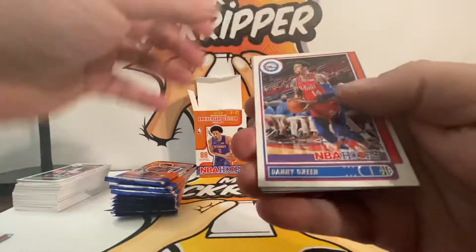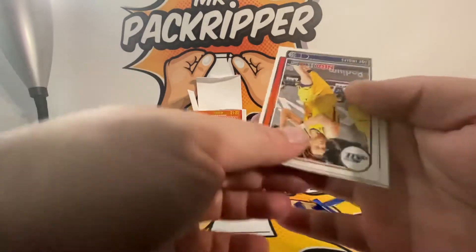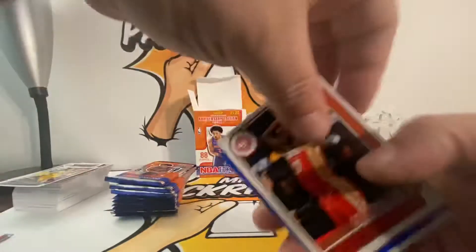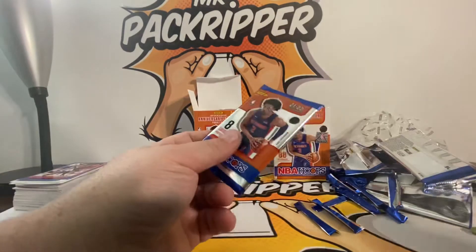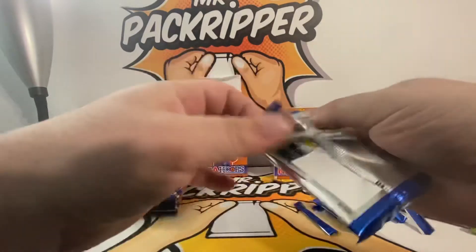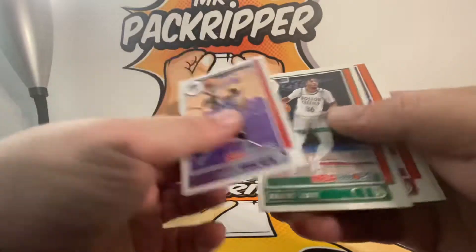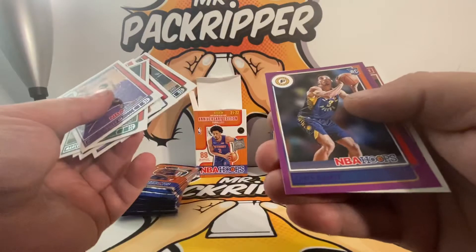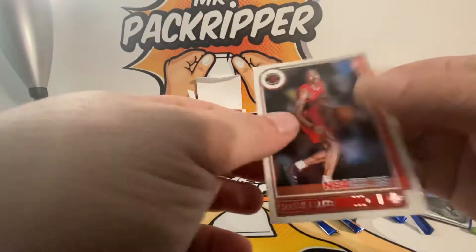Danny Green — I have a lot of Hoops tomorrow. Deja vu. Joe Ingles, Murray, Damian Lillard blue, and an Olowakandi. Next pack — Marvin Bagley, Marcus Smart, Sexton, Terry Rozier, Brandon Clarke, Nikola Jokic, Duarte purple, and a Scottie Barnes — real nice.